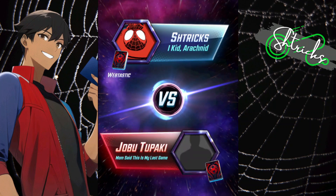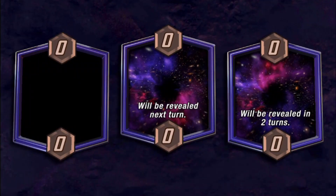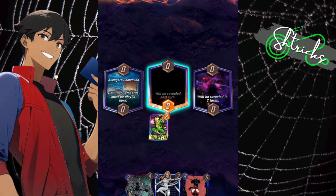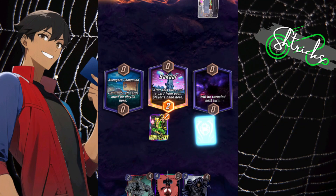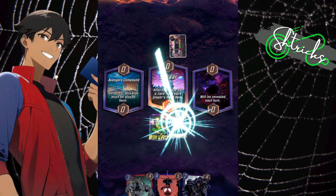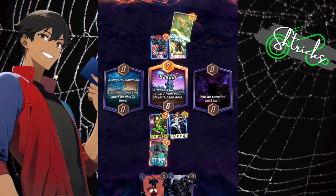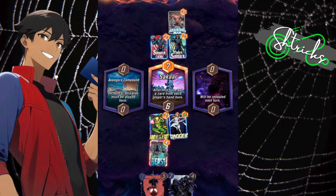Next opponent: Jobu Tupaki. First location is Avengers Compound. I have to be smart because on turn five that's all I can play — putting Iron Fist down in the middle since I have Dagger. I put Dagger on the right side. Dagger gets powered up if I move her over when there's an opposing card — plus two for every card there — and now I activated Miles as well. He plays Sister Sinister which was an unlucky play, basically locking out Cipher for himself, and he retreats.